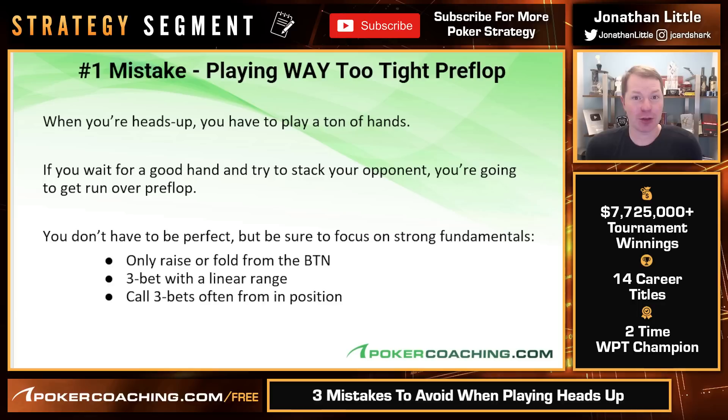From out of position — from the big blind — when the button raises, you want to be three-betting with a good, strong, linear range. Not a polarized range like you often do when you're playing at a multi-person table. Heads up, out of position, you're going to be three-betting with a good, strong, linear range.